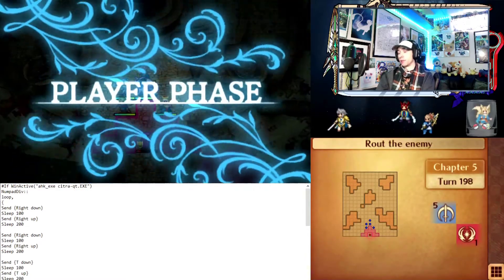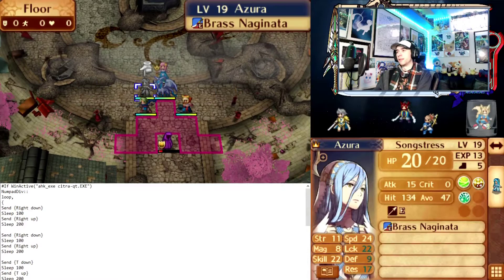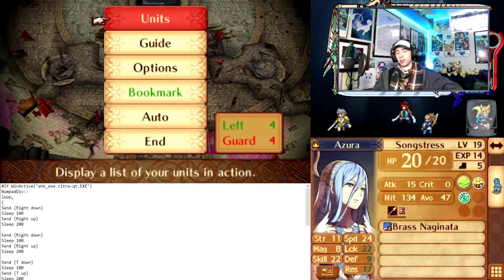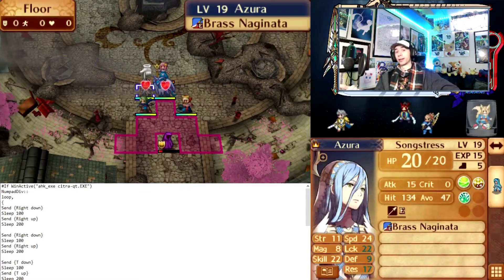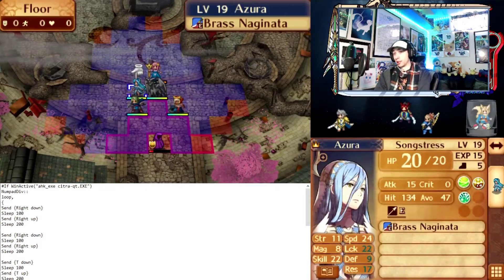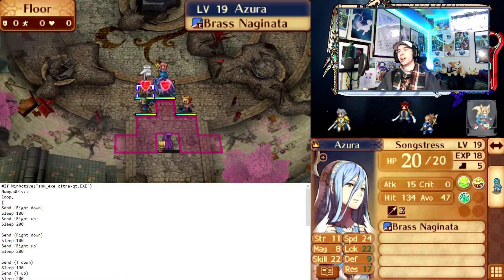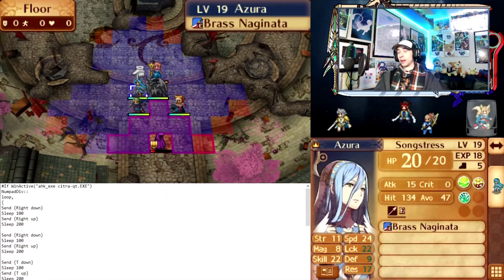If you want to run this yourself, just download AutoHotKey and use this script. Make a new TXT file with Notepad, change the extension to .ahk instead of .txt, edit it with Notepad, and copy-paste this code in, adjusting it to your equivalent inputs. I'll have this code in the description if you want it. If you want to download my script directly, feel free to stop by the Discord, which will be in the description below. I'll share it — I'm always down to share stuff I'm working on related to Fire Emblem.